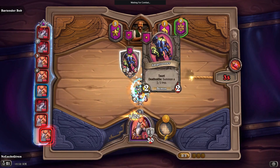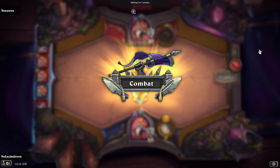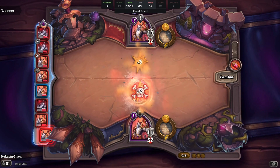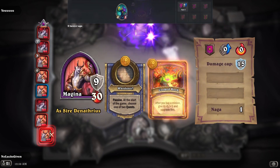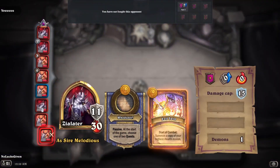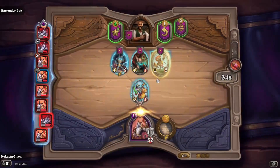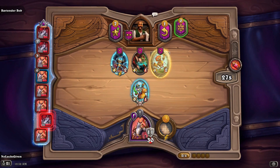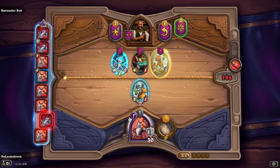I'll go Scallywag, I think. I'm not even sure if any of those decisions were totally right, to be honest. For some reason the tracker has not loaded up — looks like every single one of my opponents is Sire Denathrius; it's a little confused. Looks like we're not going to get any info out of the tracker, so I'm just going to shut her down. We'll just focus on what's going on this game.